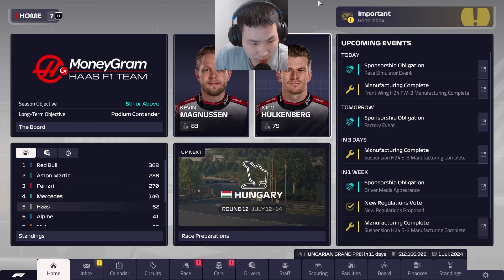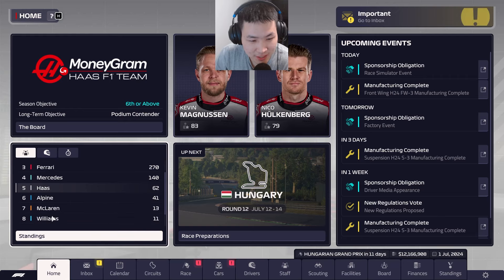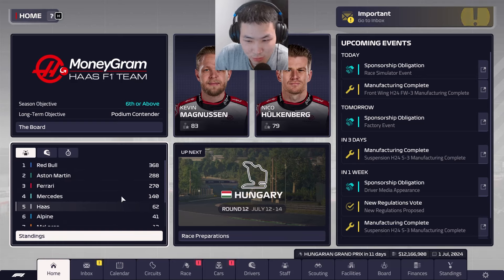Welcome back everyone to some more F1 Manager 23, heading to the Hungaroring with Haas in P5 in the constructors as Alpine inch ever so closer to us, with Kevin Magnussen in P9 in the drivers. Let's see if we can add some more points — we've been in a slump lately but let us try and perform well in this Grand Prix.